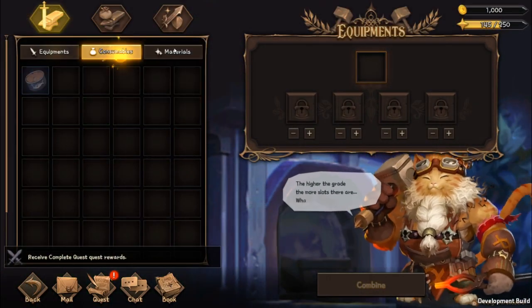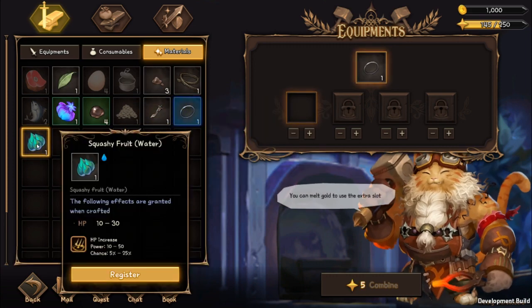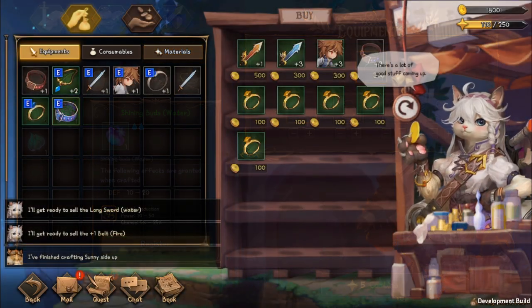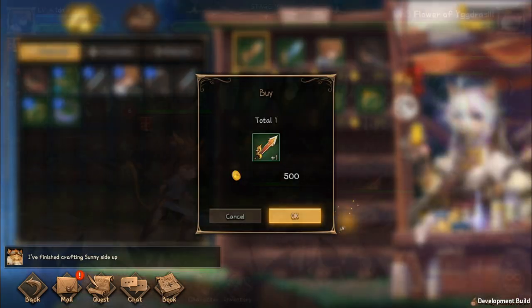As every good RPG game has, Nine Chronicles has a crafting system that lets you combine different materials that you can collect from beating levels to create armour, weapons, and consumables to help defeat enemies. After you reach level 7, you also get access to a marketplace in which you can buy and sell different items from other players to help you get the stats that you need.